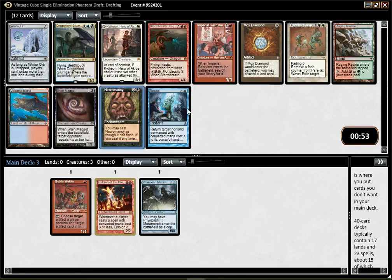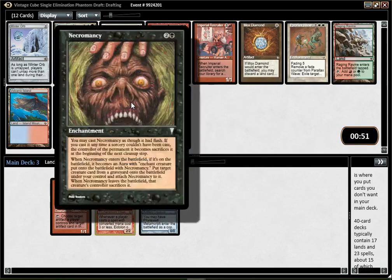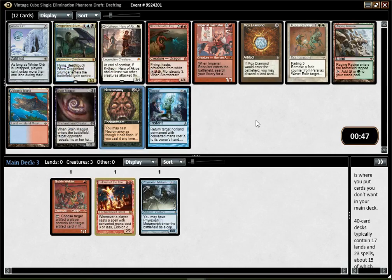Necromancy — Reanimator might be open. It seems kinda open. We got Animate Dead here; we could have picked Griselbrand and could have built a fairly sweet Reanimator deck. But I've been trying to cheat fatties onto the battlefield a lot recently, so I kind of wanted to try out something different.